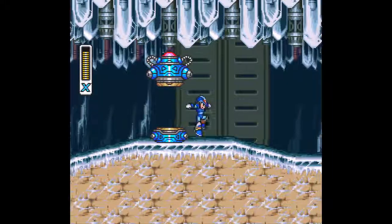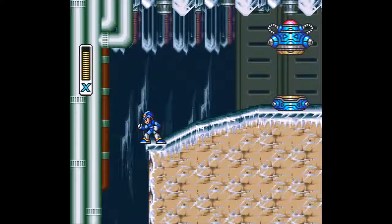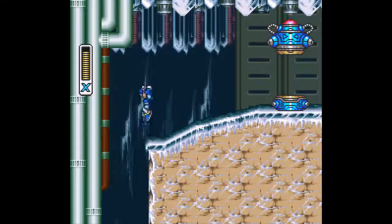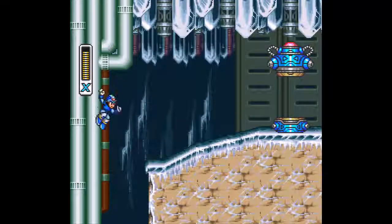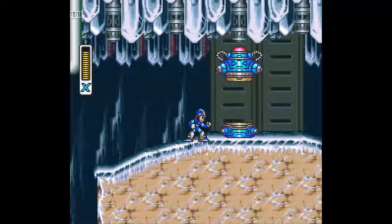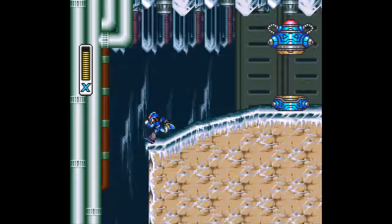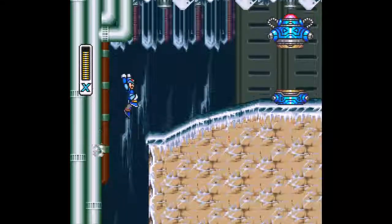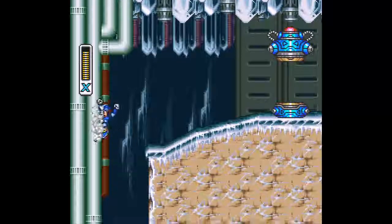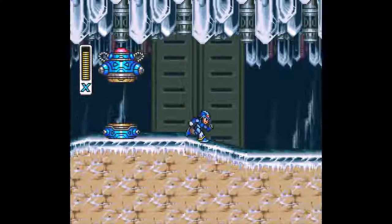Before I realized how useful the R button was for this, I tried doing the double-tap a lot and it didn't pan out as well. Though for wall jumps, you can actually dash wall jump. So this is how far your regular wall jump goes — not very far at all. With the dash wall jump it's a lot better. If you're pressing A to dash, you can do that with just A and B, but then you'll have to sacrifice being able to hold a charge shot.